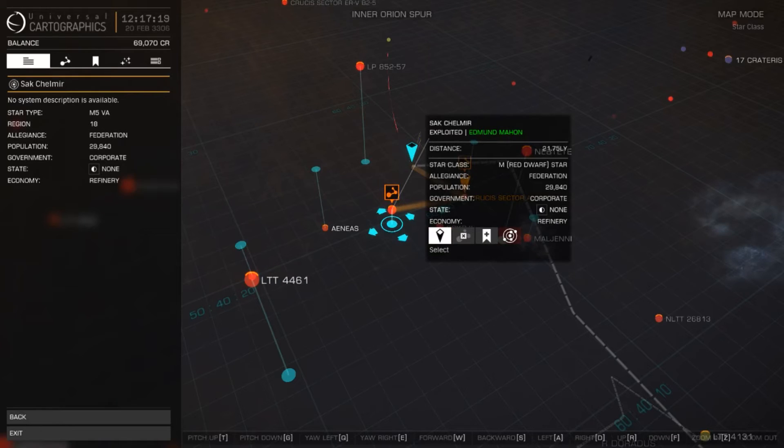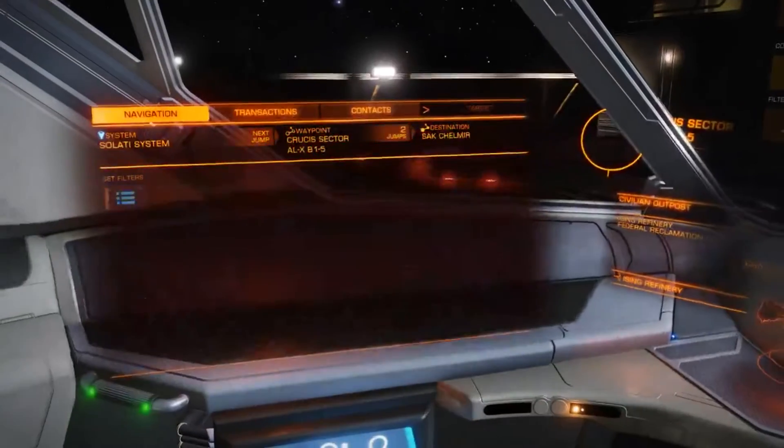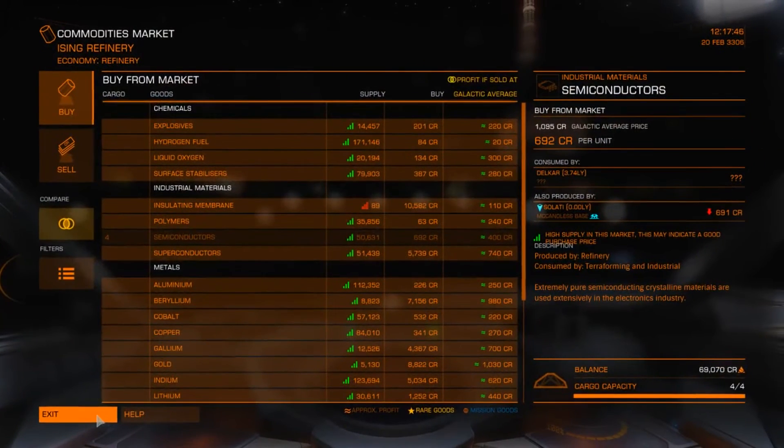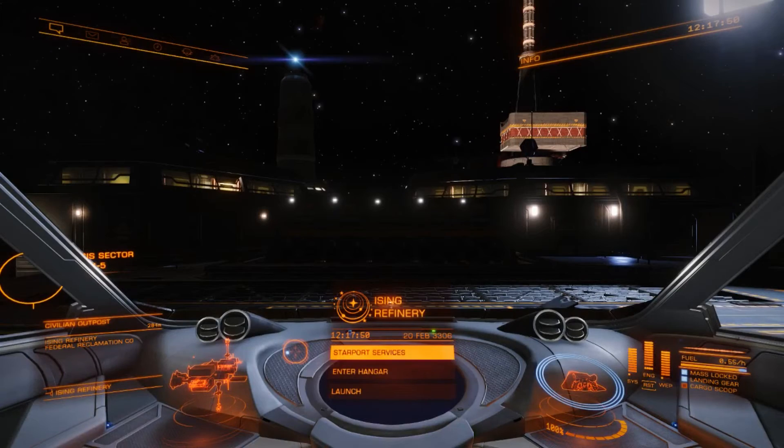If I go back to my galaxy map, you will notice that my jump range has changed to 20.81 and the target was 21.75 light years, so we have a problem. But most of the time, most players will not even notice that that change is taking place, so what you would typically do is say 'okay, I've set my target, I've picked up my goods, I'm going to launch my ship.'